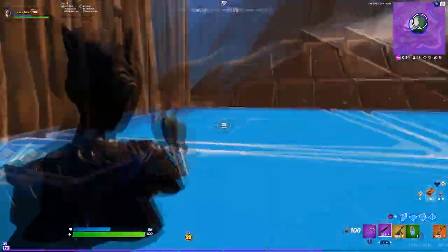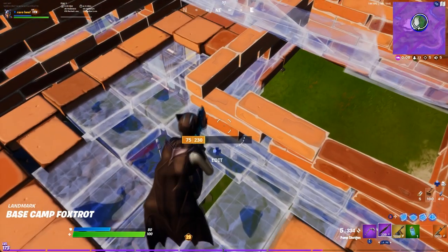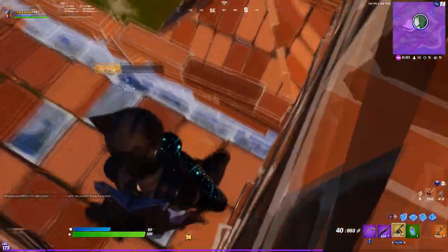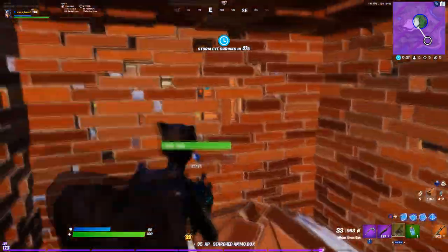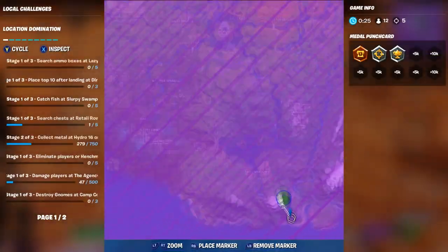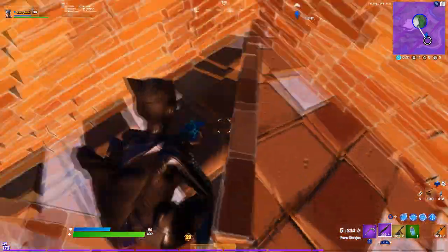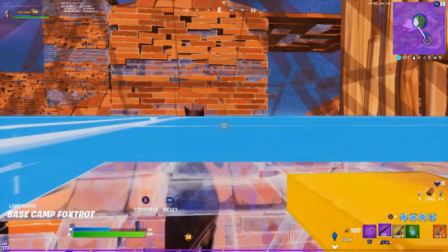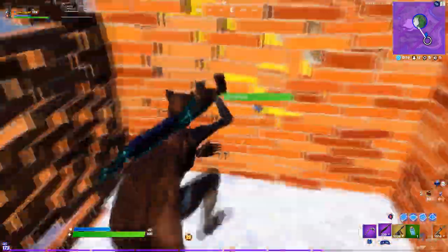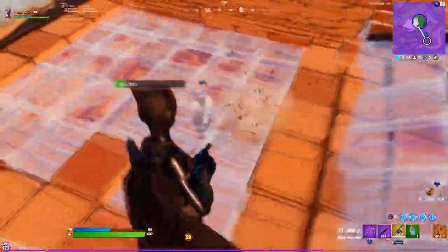The fourth one is a pump shotgun, an AR, a harpoon, and then two heals. The harpoon can get you into boxes or get you a mat refresh, and even if you don't kill the person you can get mats and stuff. The shotgun is really good for close range, the AR is good for long range, and your two heals will get you some really good health after a fight.